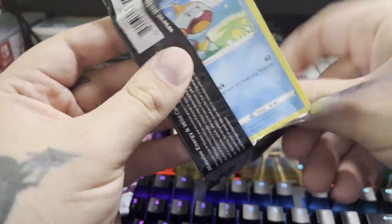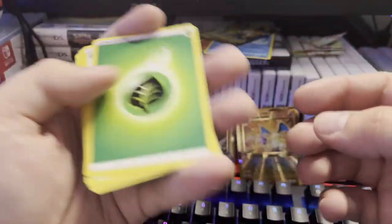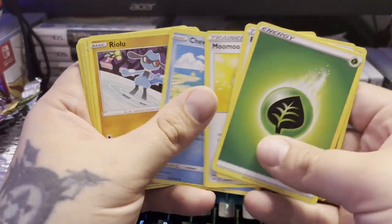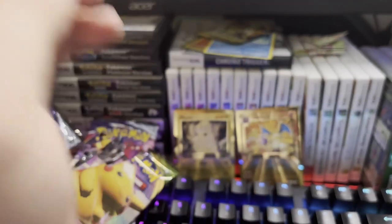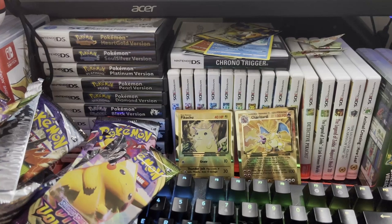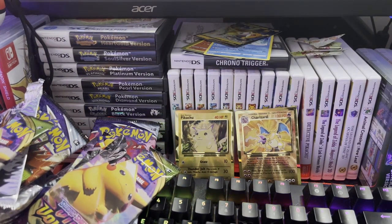One more Vivid Voltage pack — will we go out with a bang? We got Jigglypuff, Miltank, Eevee, Chewdle, Raichu, Eevee, Cyndaquil, Whooper, and Grappletoad. That's kind of disappointing — I figured we'd do good like last time, but we didn't do too good at all.